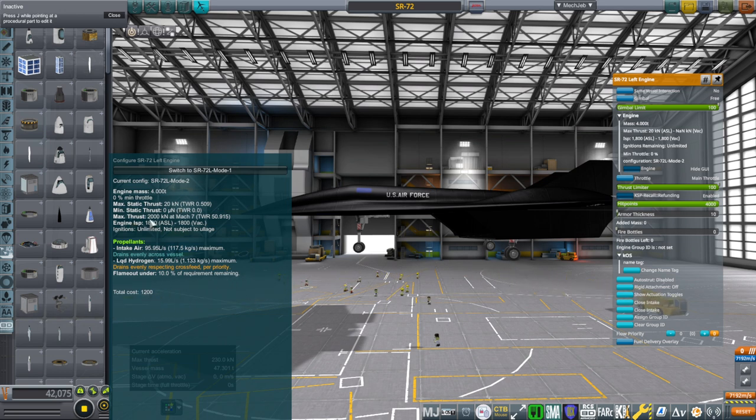Right now the multiplier claims it gets a max thrust of 2,000 kilonewtons at Mach 7. I don't think it's going to be anywhere near that, but we haven't gotten to Mach 7 to find out yet. So mainly I've been trying to figure out the right amount of thrust at Mach 3 — that's where the transition is. A whole other issue I didn't anticipate is that when we transition from one mode to the other, it's basically like the engine starting up again, and that takes a long time with jet engines in Realism Overhaul. As a result, we lose so much speed from drag that by the time it starts up it can't produce any thrust.